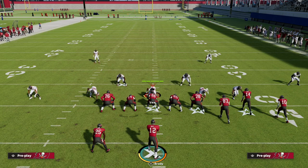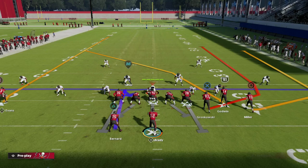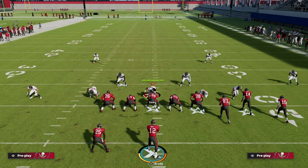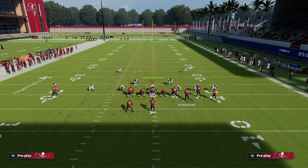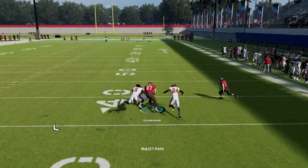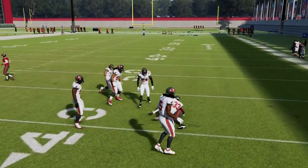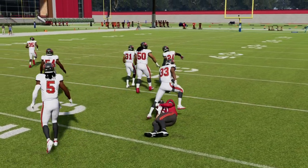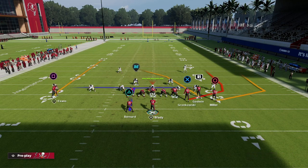My point is you don't have to shift your trips to the wide side all the time — you can put your trips into the boundary. What that gives us with this wheel route to the tight end is this trick I'm showing you: he's going to cut outside of the yellow zone. The yellow zone is just a little bit to the inside, but because Madden is based off a grid and I know that, it allows me to be very effective with this concept.